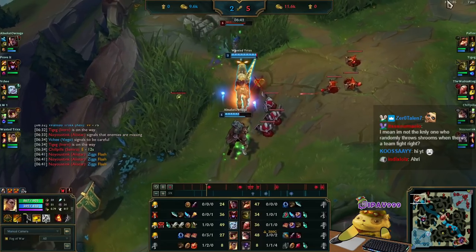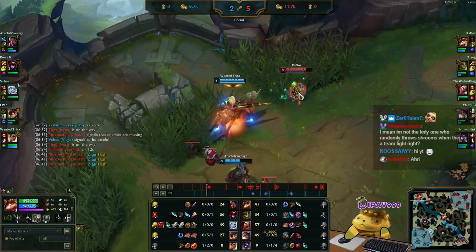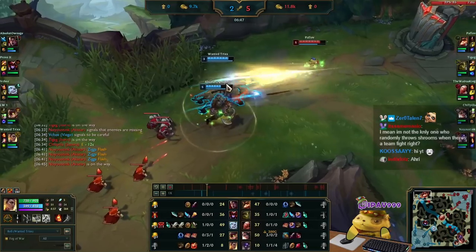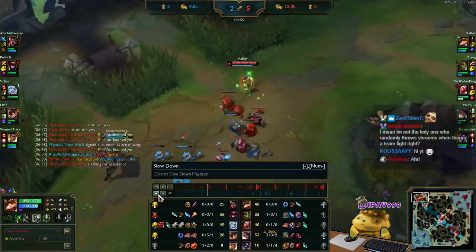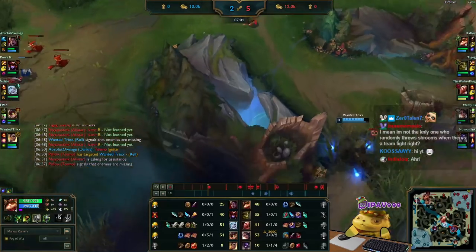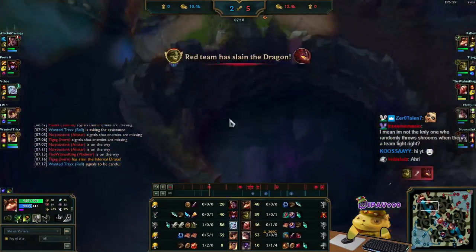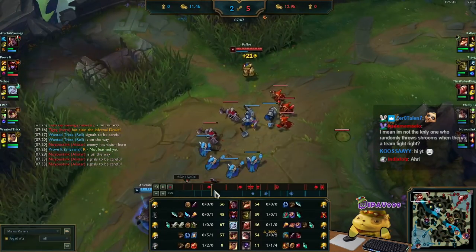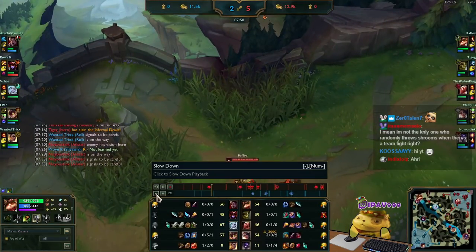I also have boots. Rell has boots too, so I use Ignite on Rell just to get more movement speed through Nimbus Cloak, and I zoom away. She doesn't land anything, so I get out. That burned my Ignite though. Rell tried to delete my control ward, but I deny her. While that's happening, since they have two people top, our Ivern was able to get a free dragon — very nice.